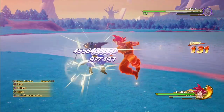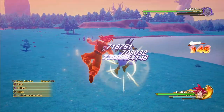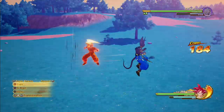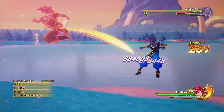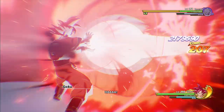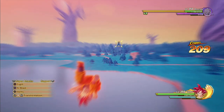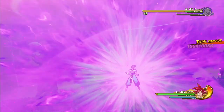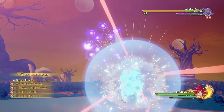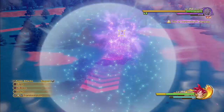Another move to watch for is God of Destruction's Rampage, where Beerus dashes at you three times. These are easy to dodge — wait until the last second and dodge left or right. Once you dodge the third dash, immediately follow up with combo attacks, dash in to get those hits, then don't finish the combo — dash again and do another combo. Rinse and repeat.